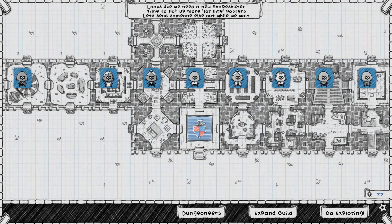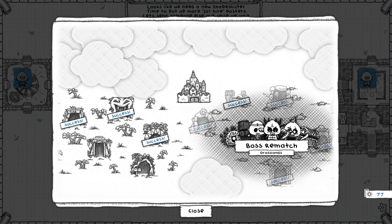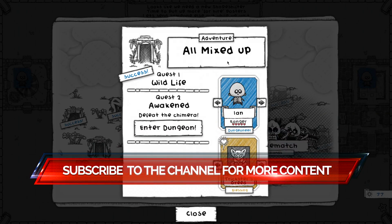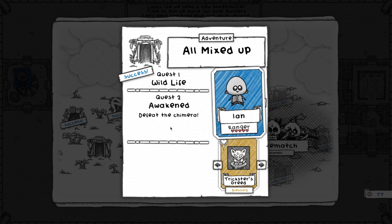Hey everyone, it's Apache here and welcome back to Guild of Dungeoneering. Last episode we lost Blindside 9, so we're gonna need Blindside 10 at some point. I want to try the chimera dungeon again and this is gonna be a little bit risky because I want to take Ian — I think he'll be a decent character who can deal some decent physical damage and he's got some decent upgrades already.